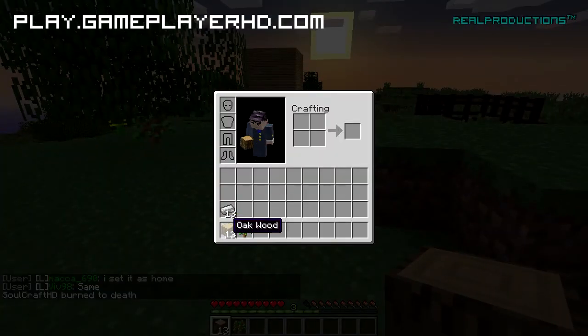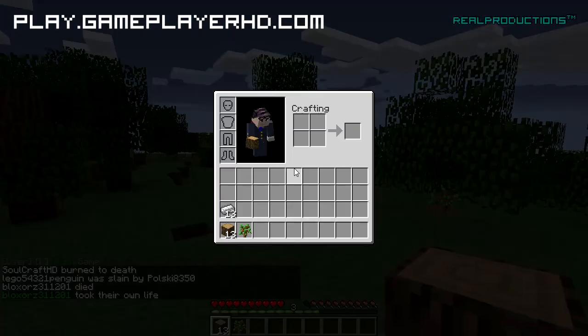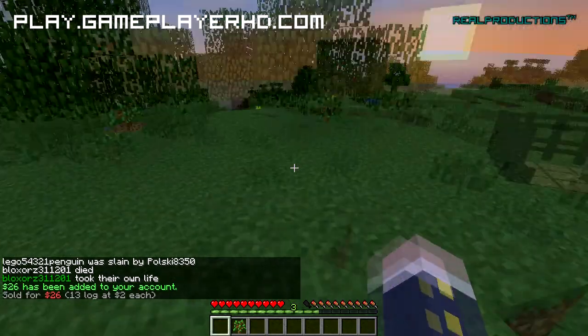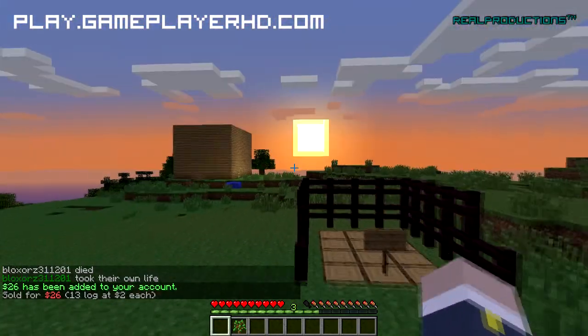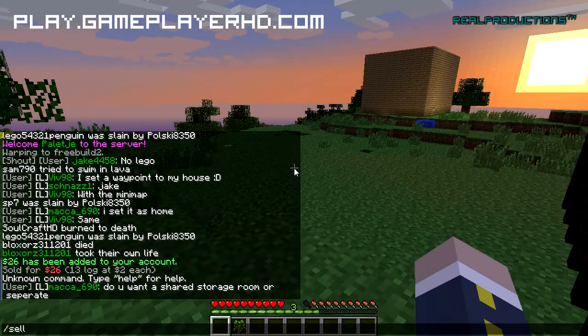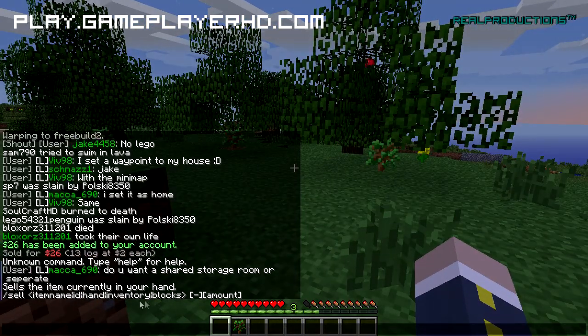I'm taking wood as an example because it's really easy to find — it's everywhere. So if you now do slash sell hand, it will sell everything that's in your hand. If you do slash sell all, you can see the different things you have and sell your whole inventory.